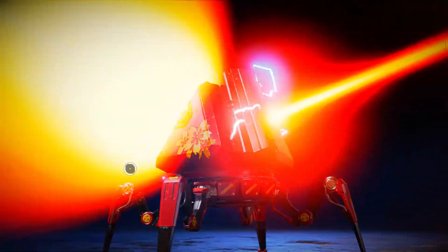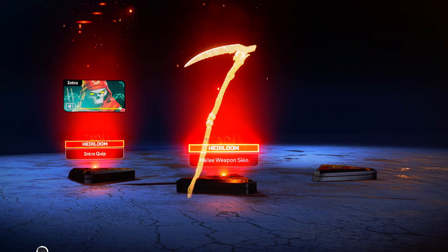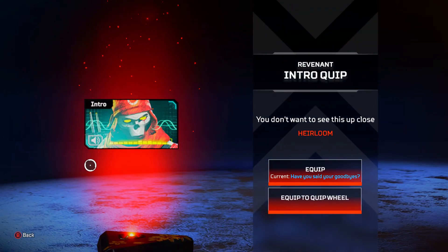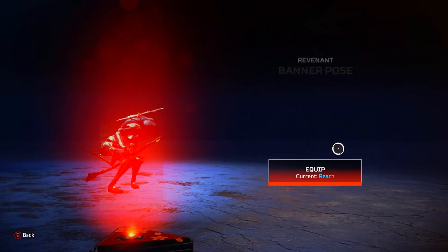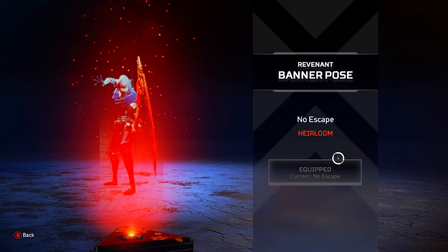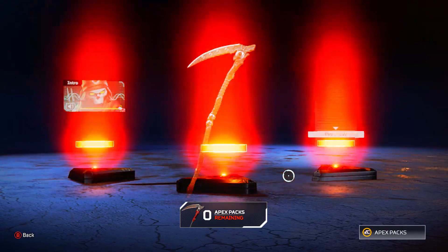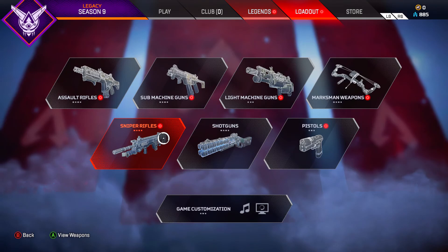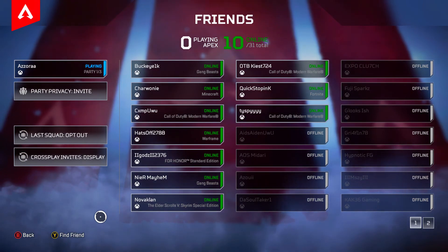Here is the heirloom. Oh my god, that is insane for me to see that. These are the three things he gets with the heirloom — intro quip: 'You don't want to see this up close, skin bag.' Look at that banner pose, bro. And here it is — the heirloom itself. My stats aren't even that good, but I'm going to start playing Revenant. Revenant is my main now. We're going to go into the training range and look at this heirloom.